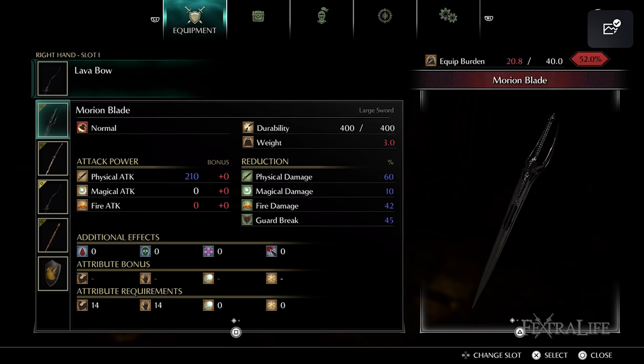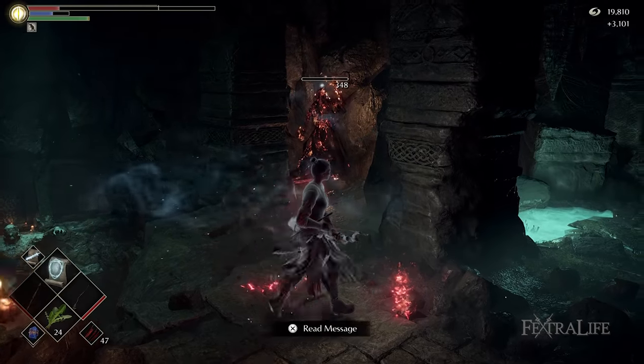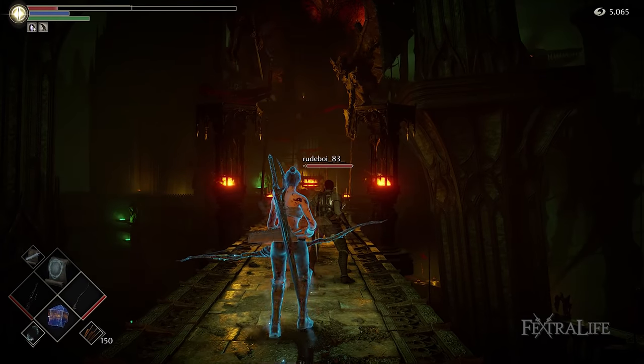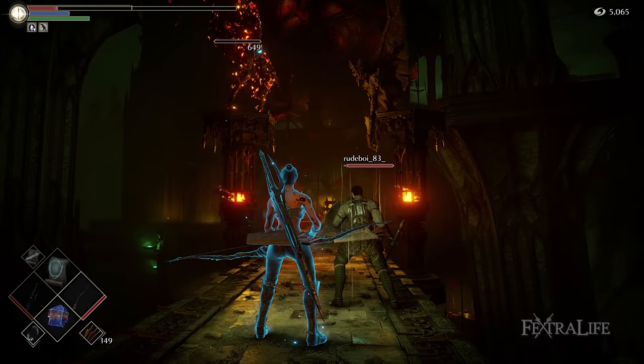Both of these items increase the damage you deal significantly when your HP is 30% or less. This makes this a very squishy build, which is why it's designed to be ranged where you can ideally keep away from enemies that might kill you in one hit. However, your damage will be so high with these items equipped that you will one-shot just about any enemy that is not a boss.